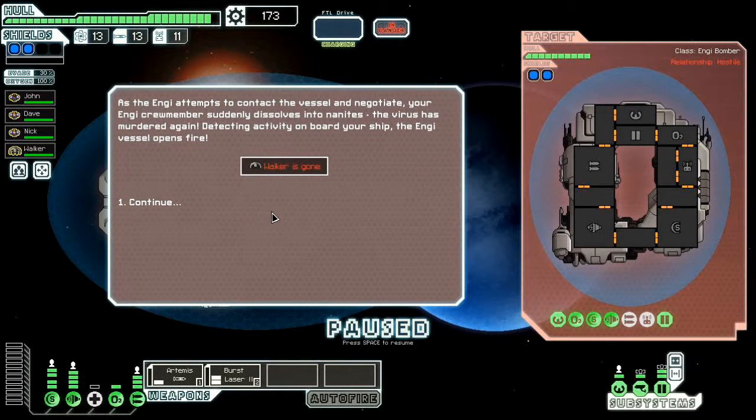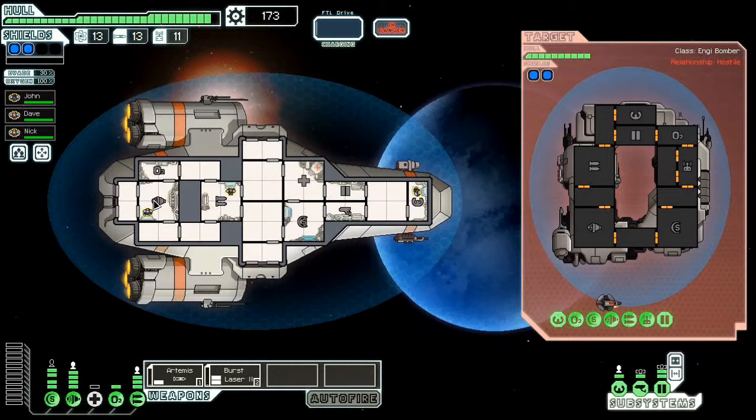Son of a bitch! Oh no! As the Engi attempts to contact the vessel to negotiate, your Engi crew member suddenly dissolves into nanites — the virus murdered him. Detecting activity on your ship, the Engi vessel opens fire. Walker is gone. Walker, no!